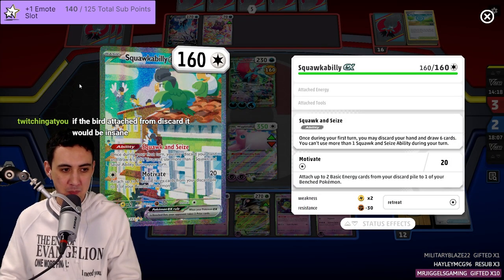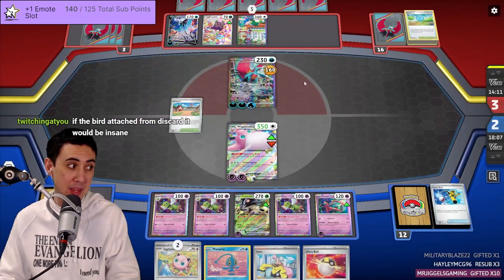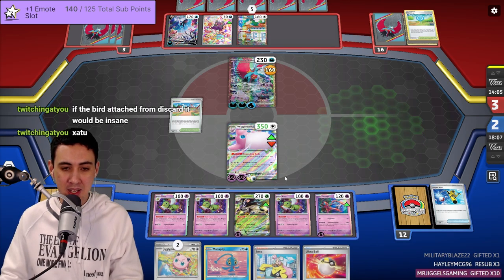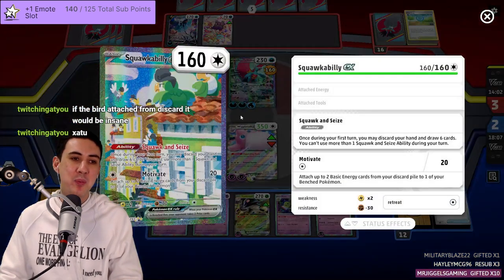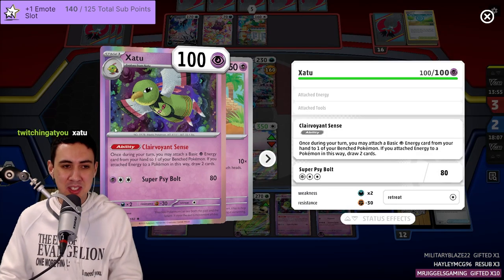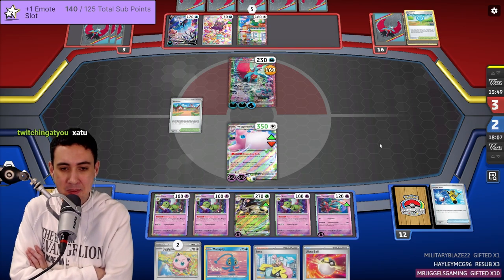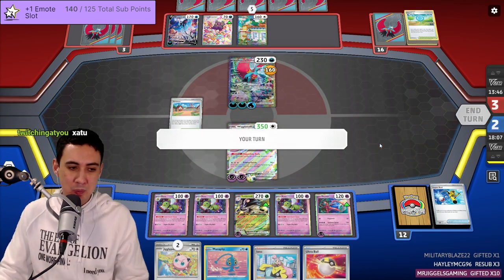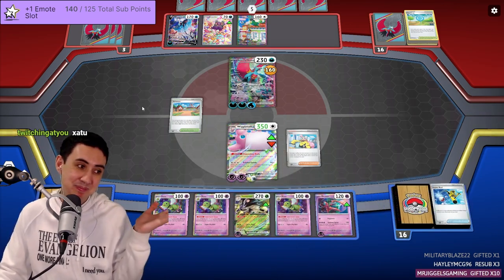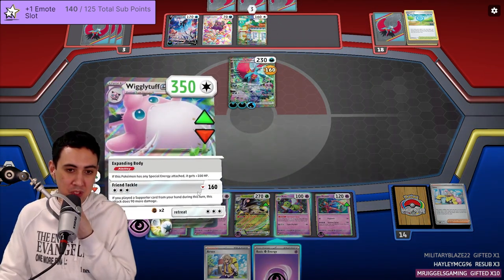Here's the Boss's Orders I prepared earlier. Oh, if Xatu could attach from the discard pile it would be insane — yeah, that would be really strong. I don't know why my mind went to Squawk's ability. Of course it's Clairvoyance Sense. Yeah, it would be so strong if it did that. Oh — well, that's a shame. I think the writing was on the wall — we had our opponent. GG.